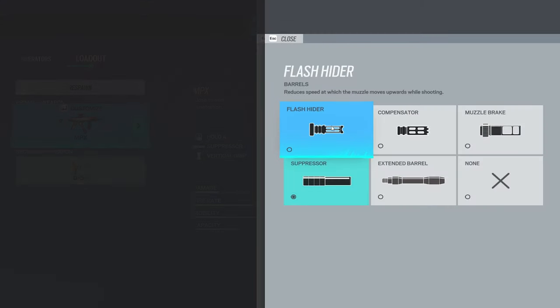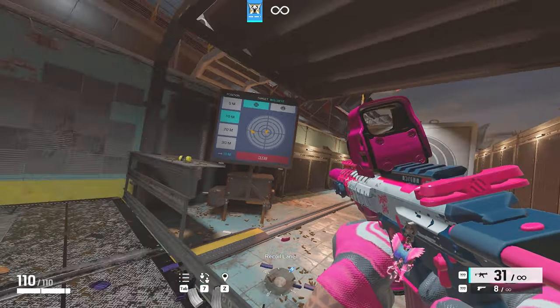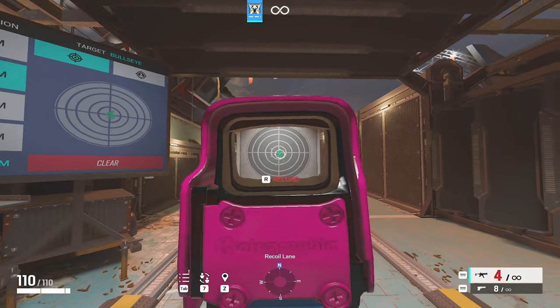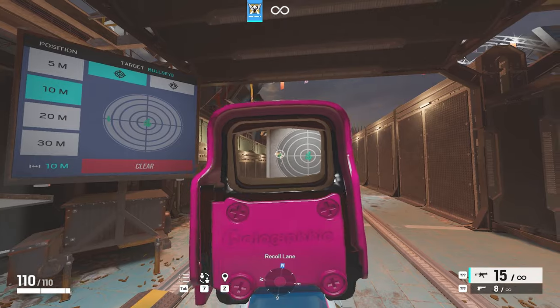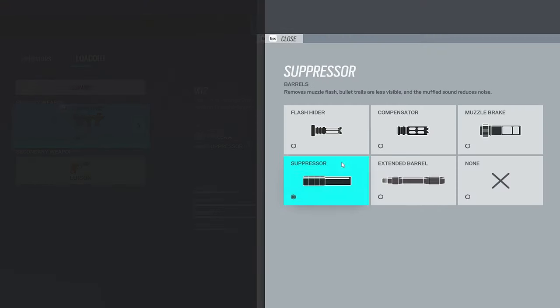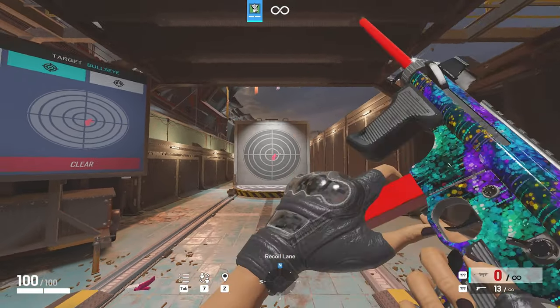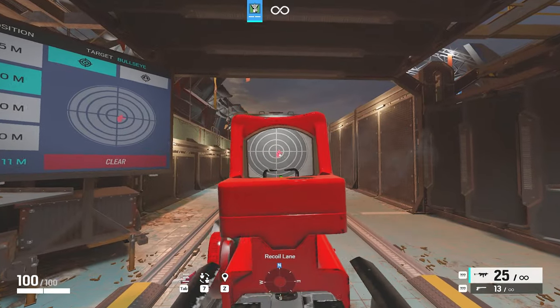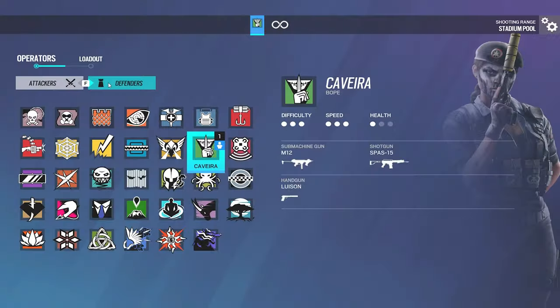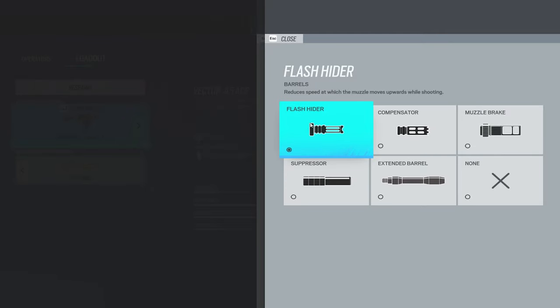Next is Valkyrie's MPX — I like to run Suppressor; that's just my preference for her loadout. For Caveira's SMG, honestly any barrel is good, but Suppressor and Extended Barrel are most likely going to be the better choices. Mira: I run Flash Hider, but Compensator and any barrel is something you have to mess around with to see what you like.